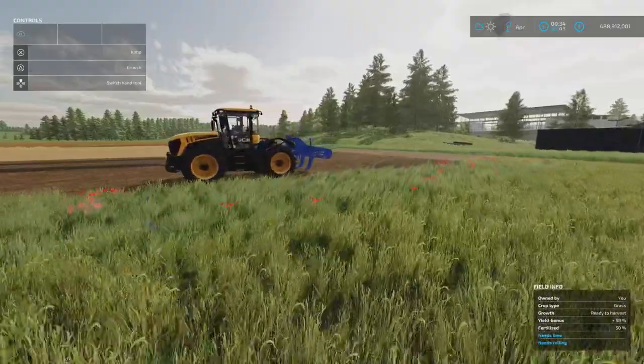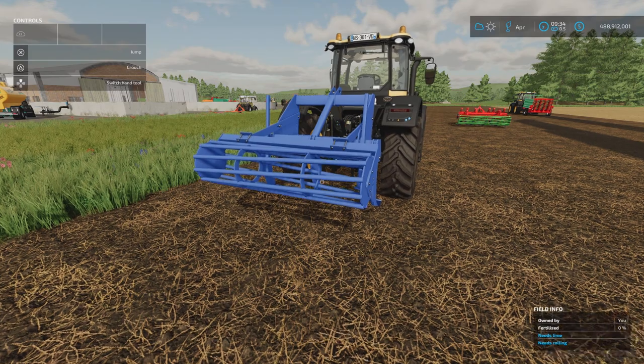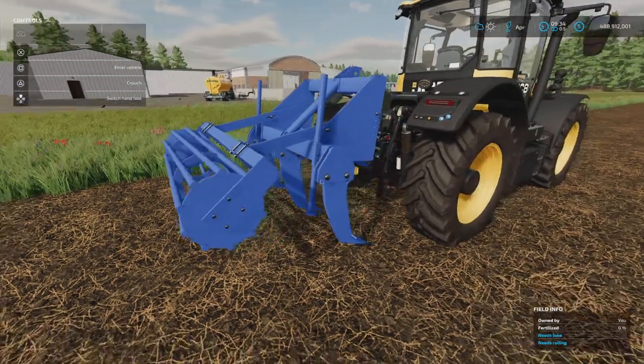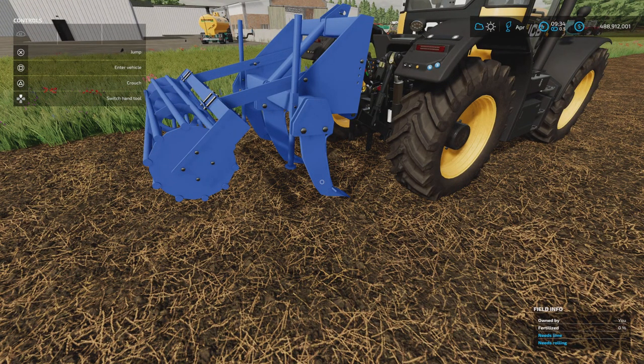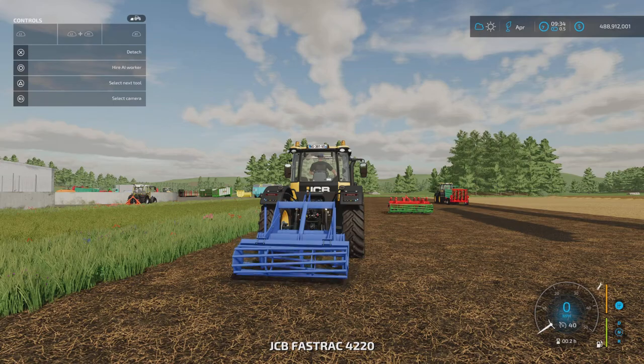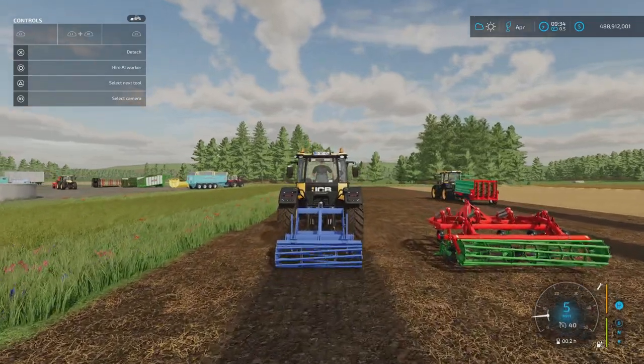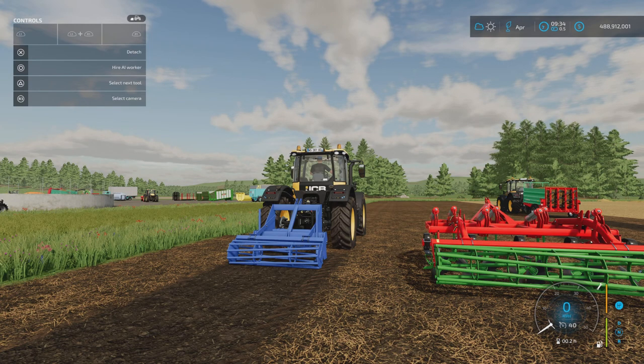Next is the chisel plough by Michael6920. 1.59 megabytes download, two slots on console. Found under subsoilers — no options, you get it just like this. It's 2.5 metres wide and costs 5,000. It will give you the ploughed state but with a cultivated finish because it has a roller on the back. Subsoiling will pull up large stones if you have stones turned on.